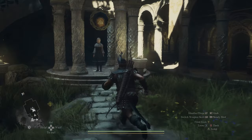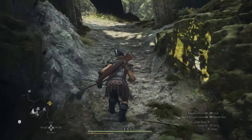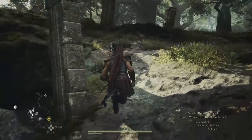Once you have the scroll, read it and teach it to your main pawn. As long as you don't overwrite it with another specialization, you should be able to understand Elvish wherever you go. And that's really all you need to know to understand Elvish in Dragon's Dogma 2.